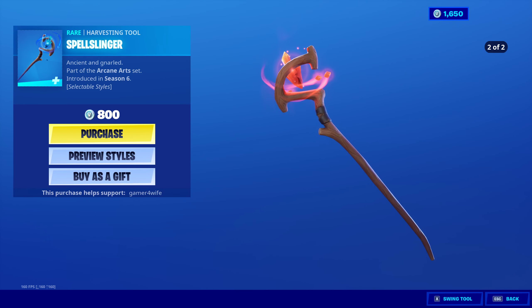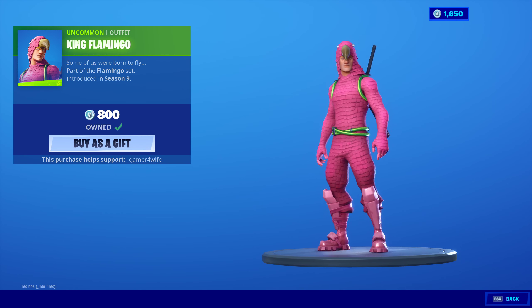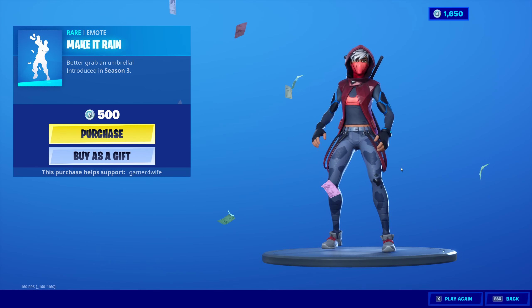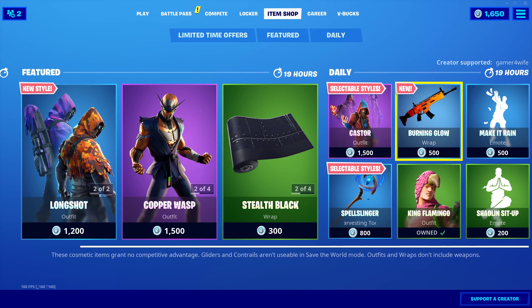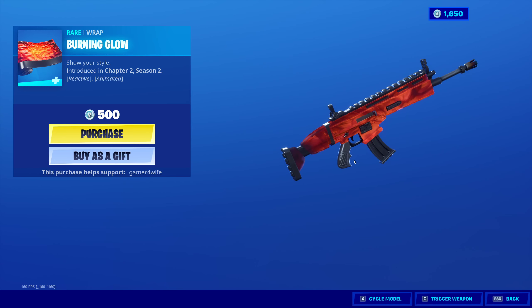Also got King Flamingo back — 800 V-Bucks, make it rain. We've also got Shaolin Sit-Up — 200 V-Bucks. So yeah, that is your item shop. That's your brand new wrap, it looks decent. Make sure to drop a like, subscribe, hit that notification bell, and I'll see you in later on's montage at 12 o'clock. Peace out.